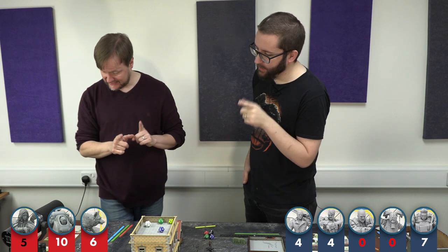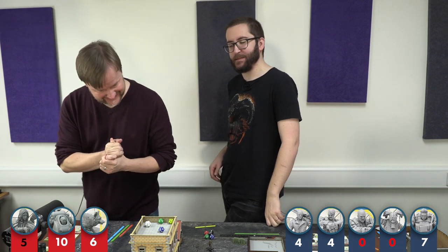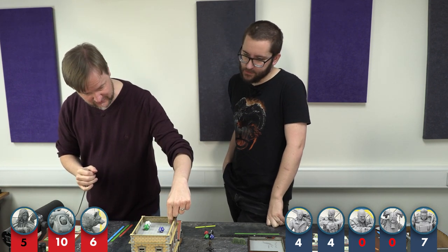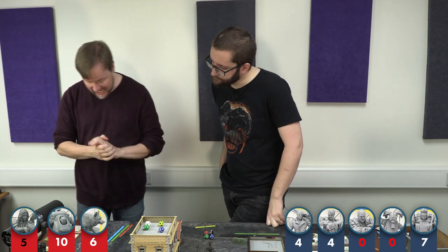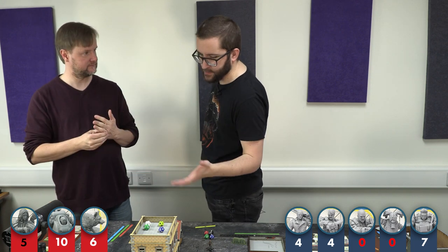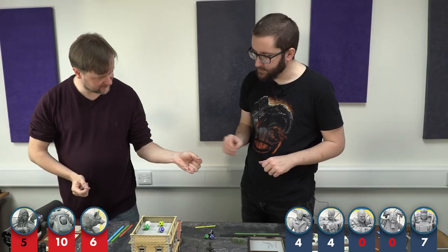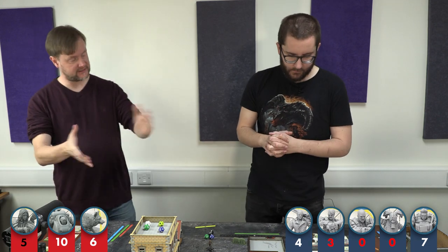With his second attack Dogmeat targets the raider outlaw. He rolls a seven with a minus one, which is a pass. The result shows two symbols: a bottle — preventing a reaction — and a star, giving a quick action. He deals two damage but removes one of the raider outlaw's armour, leaving him with one armour. At full health, he only takes one net damage.